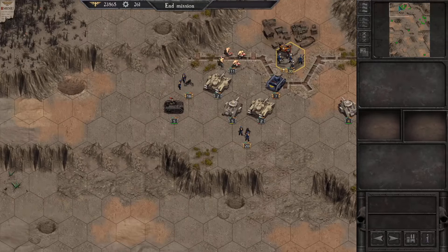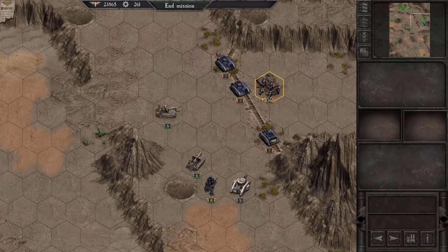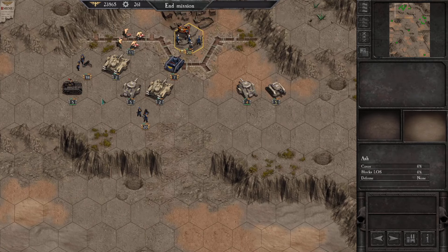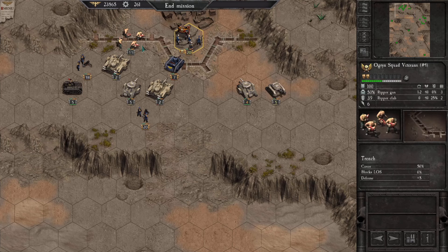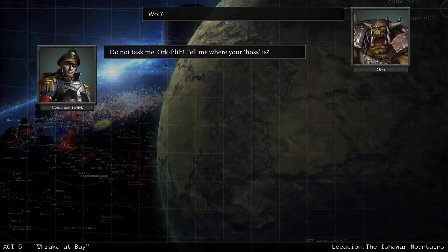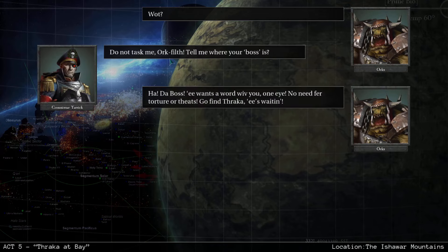That was actually a little bit of a challenging mission — not crazy, but I really had to redo some of those rolls to make sure I don't suffer a lot of losses. The one thing I'm a little bit worried about is if I carry Yark forward — I sacrificed a lot of his experience thinking he wasn't going to come forward, so we'll have to see what happens. Don't task me, orc filth. Tell me where your boss is. The boss — he wants a word with you. One Eye. No need for torture or threats.